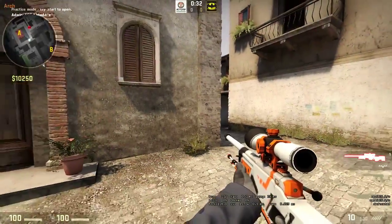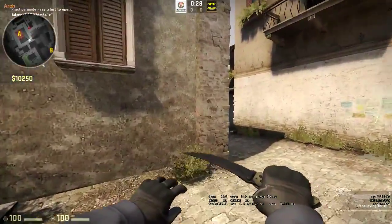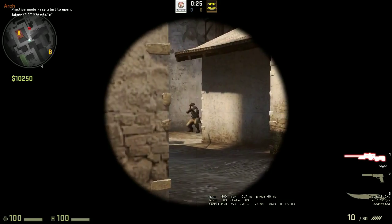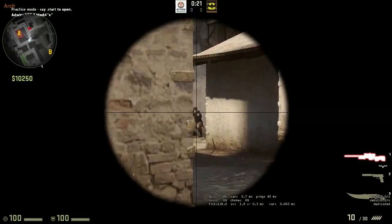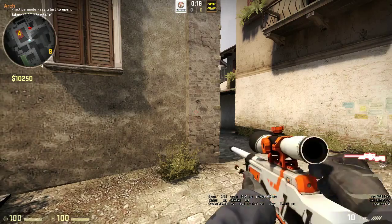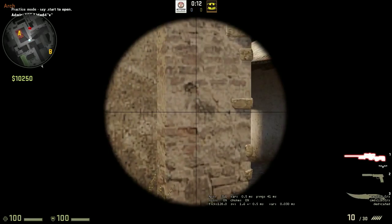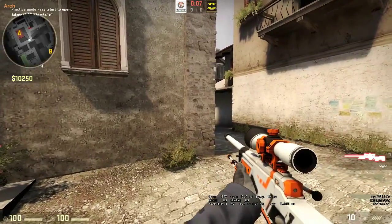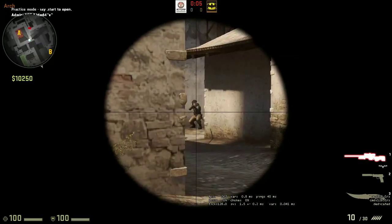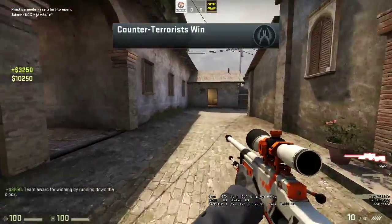What I recommend for players whose role is AWPer: instead of holding this angle, re-peek back and forth — check if he's there, hold your crosshair still, and pre-aim. Eventually, when they throw smokes or flashes mid, they're going to push, and you can peek right then and get that AWP kill.